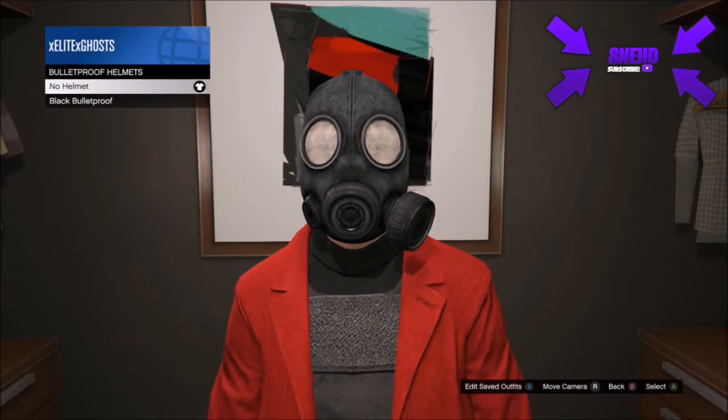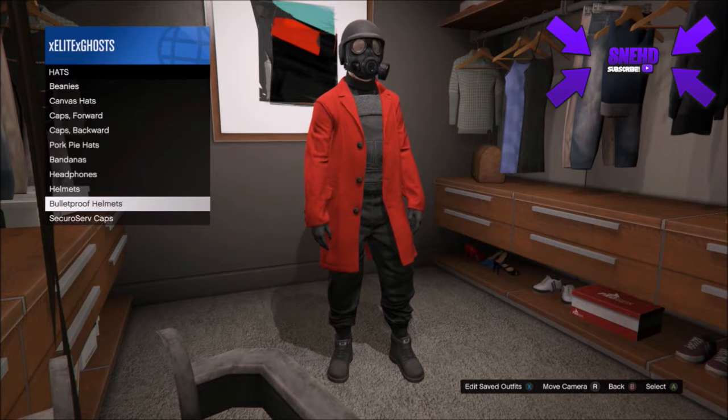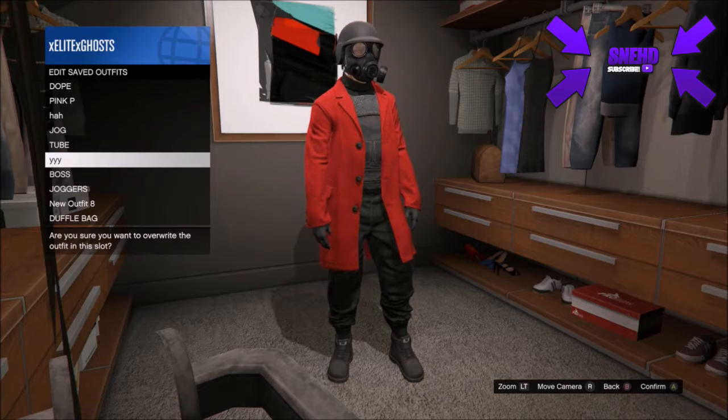Now go to hats, then bulletproof helmets, and put on the black bulletproof helmet. After that, go and save this as an outfit.